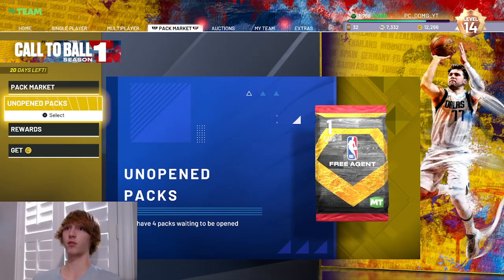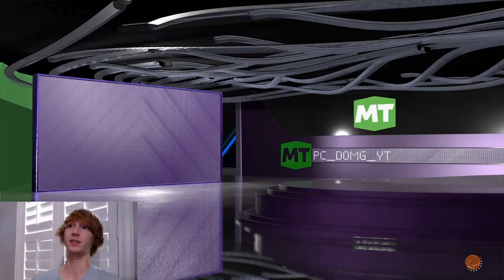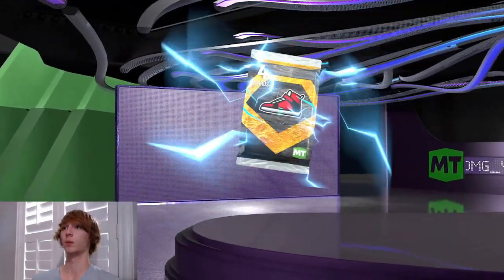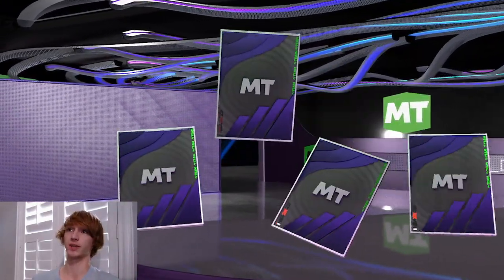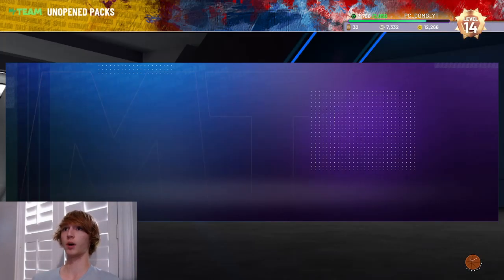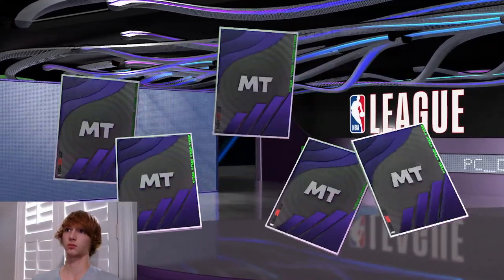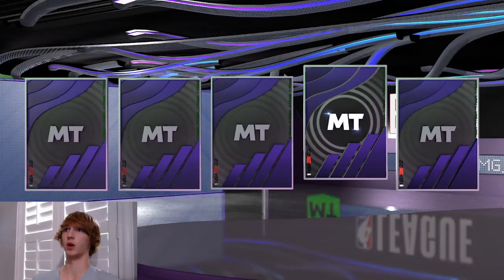That's pretty much what I wanted to talk about with the tokens — the tickets, whatever you want to call them. If you guys have them, use them. It is amazing, it'll help your team out a lot, and you can even get a pink diamond out of it. We're gonna open these packs real quick before we hop into the draft, to show you guys what that's like and how the reward system works.